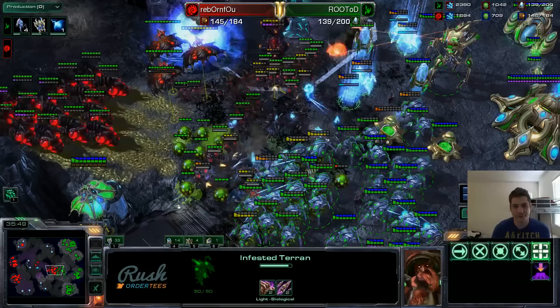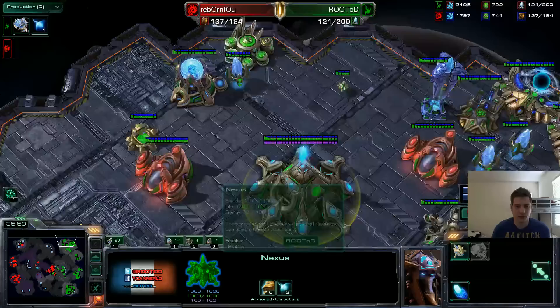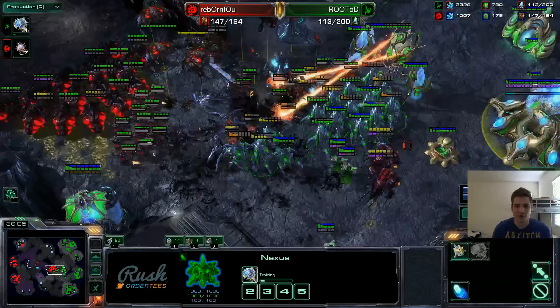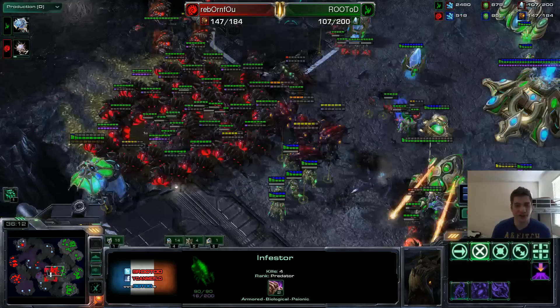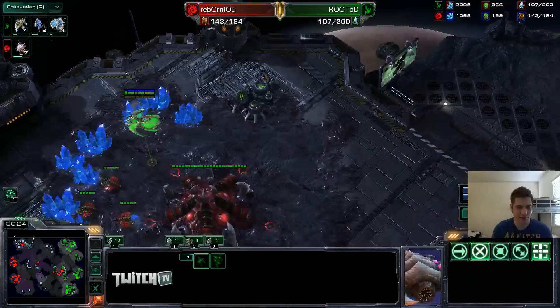I tried really hard to send those Archons into the Archon Toilet, but he sent Infested Terran eggs all around it, so I wasn't able to do that. Basically he lost nothing with this first Vortex. Now I'm losing my Mothership — this second Vortex is going to do nothing. I find myself having only Stalkers against an army of Broodlords and mass Infested Terrans — 28 Infestors right now. First reflex after losing a Mothership: remake it immediately. I make it here when I'm about to lose this fight — bad choice. I'm slowly losing this fight; I tried to pull out but he still had a couple Fungals left, so I'm going to lose this Colossus. It's just basically spamming Infested Terrans.